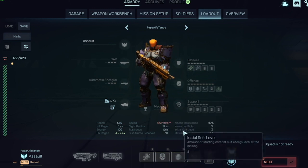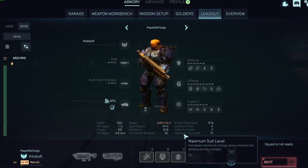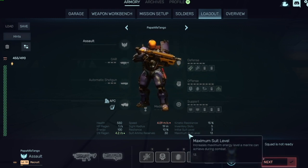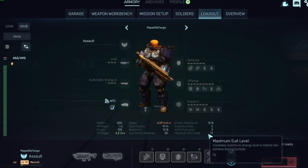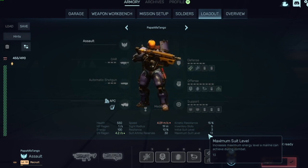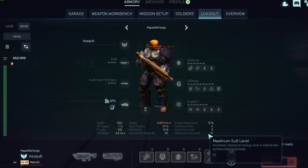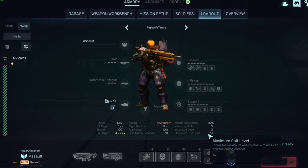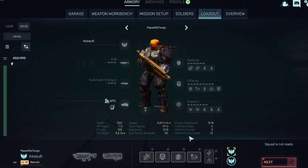On the bottom right you'll see 'Initial Suit Level' and 'Max Suit Level.' With skills equipped, yours shows VF3 initial and 13 maximum. Removing a skill drops those values — down to 2 and 10. You can't max out all skills, so many players use some as fillers to maximize their preferred skills. Most people max three skills and keep one or two as fillers.